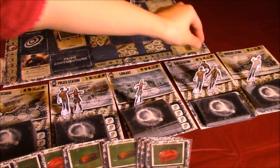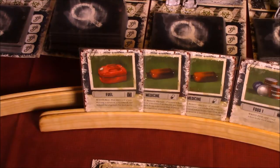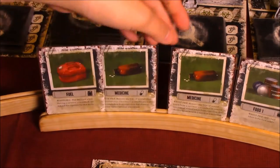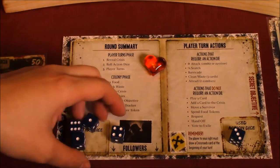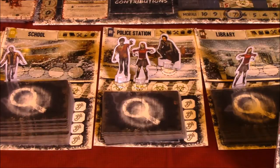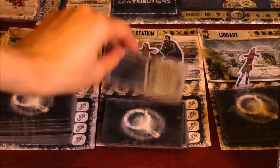He will then move from the gas station to the police station. During that travel, he will spend a fuel to prevent rolling the exposure die. At the police station, he will spend a die to search. With the help of the police station blueprints, which we found in the library, we can once again draw three and keep two. Let's see if we can find the rifle that we need.